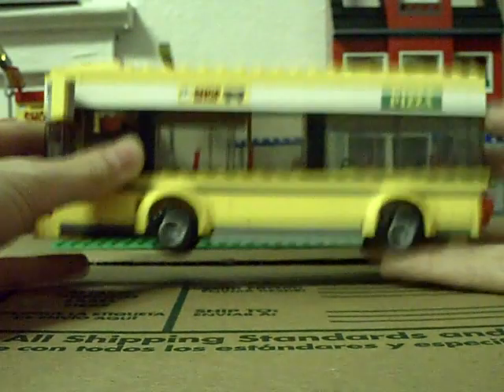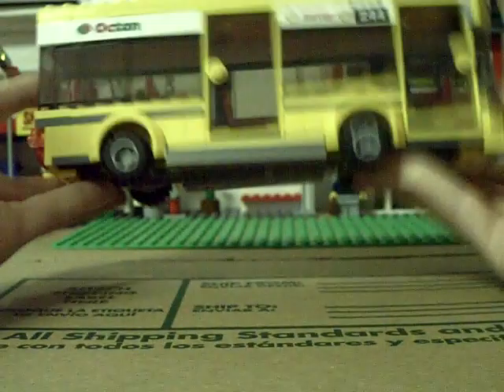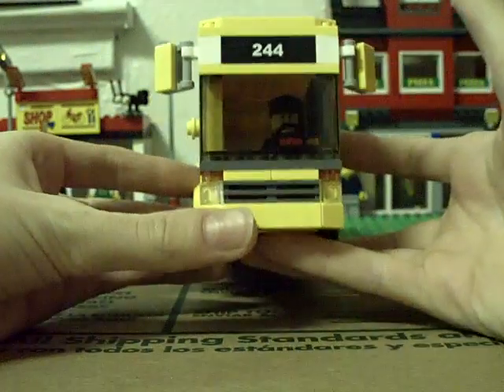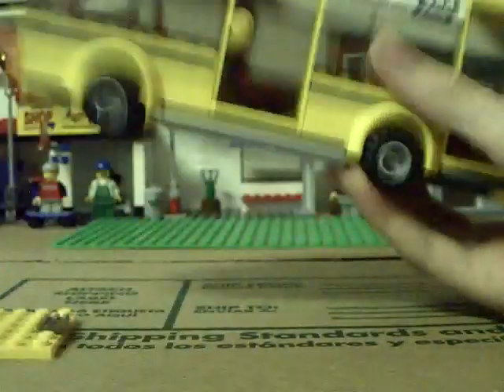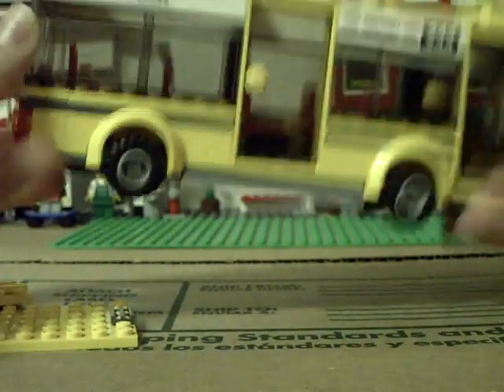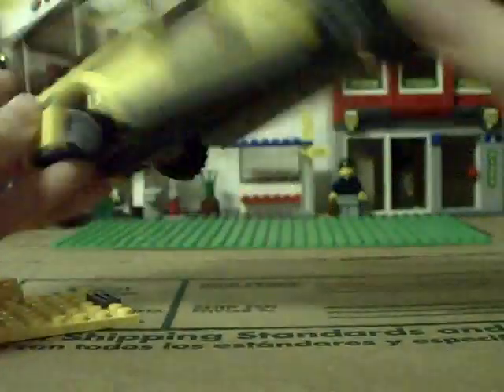It has these four little signs. It says shop, pizza, octogana — however you say that — transport, 244, 244 on the back. And as you can see, there's a driver in there. The roof comes right off. It's got six seats, including the driver's seat. And I guess this is like the little token booth, or where you put your money in.